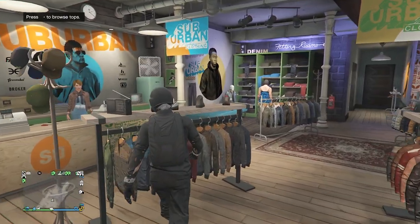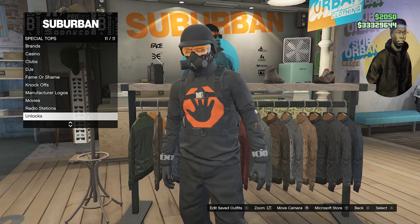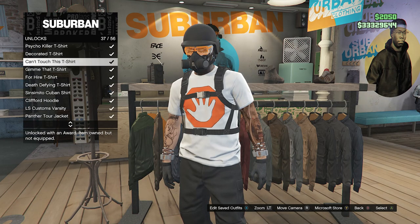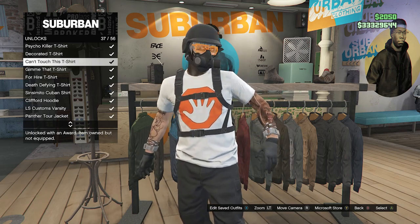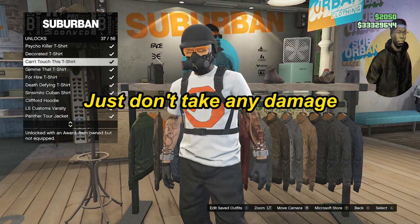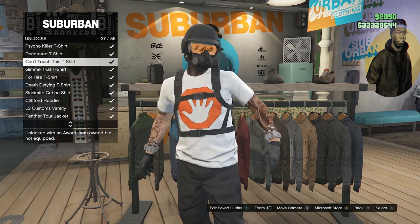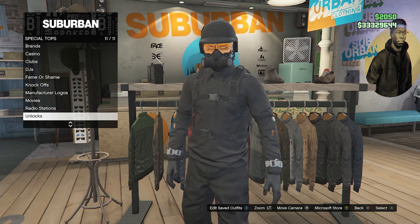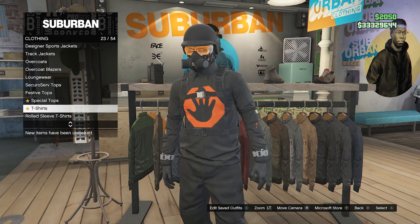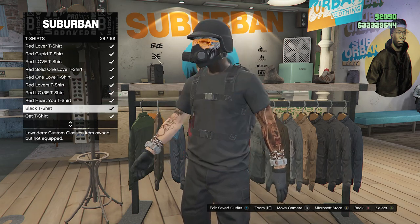Once at the clothing store wearing the black joggers, go to Tops and scroll down until you find Special Tops on slot 22. Go to Unlocks on slot 11, and look for the Can't Touch This t-shirt on slot 27 — go ahead and buy it if you don't already have it. You can unlock this shirt by not getting shot in a heist or mission.